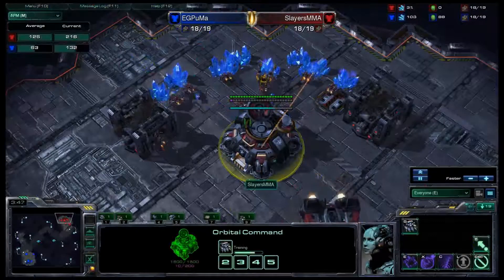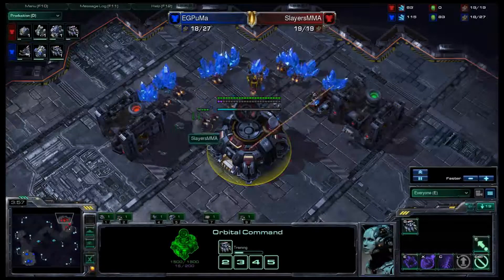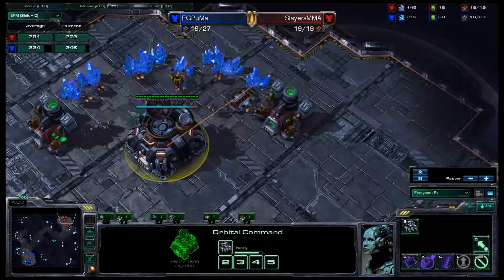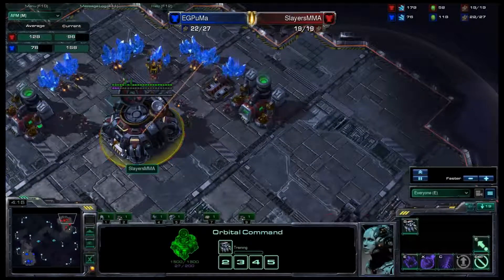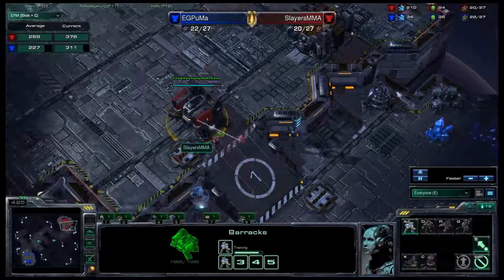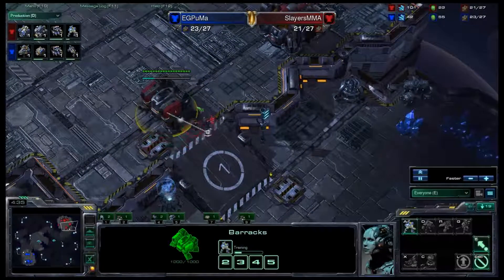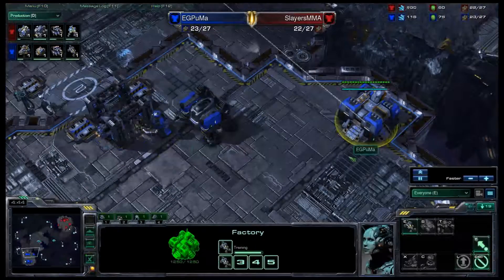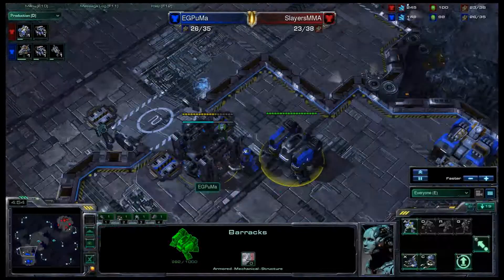These players play quite quickly. There's the APM tab — and there's your effective APM. They're playing pretty fast, faster than you can type. There's the barracks and the marines coming out. MMA will soon take his natural expansion, with a starport and factory up — so it is going to be 1-1-1 for now. We'll see how EG Puma decides to pull this off against MMA.